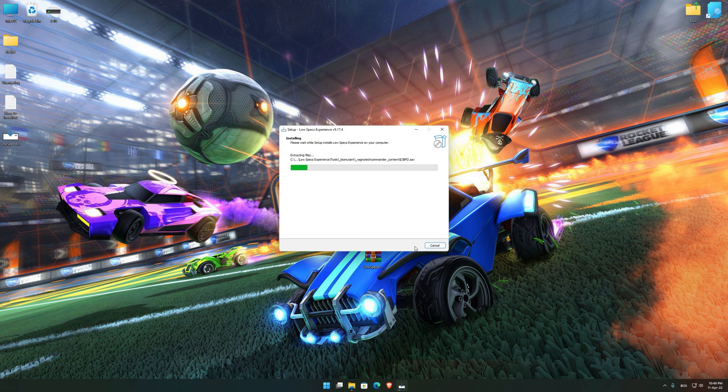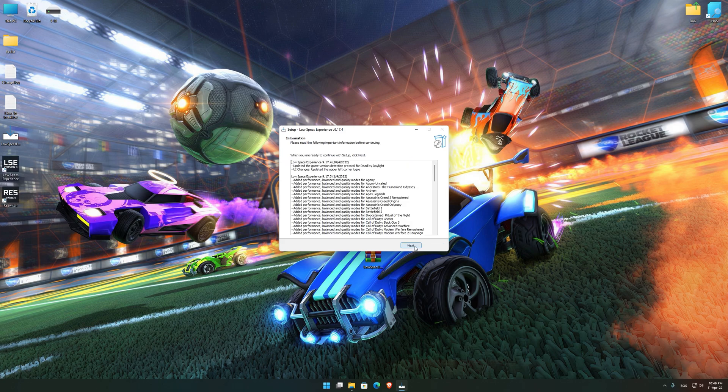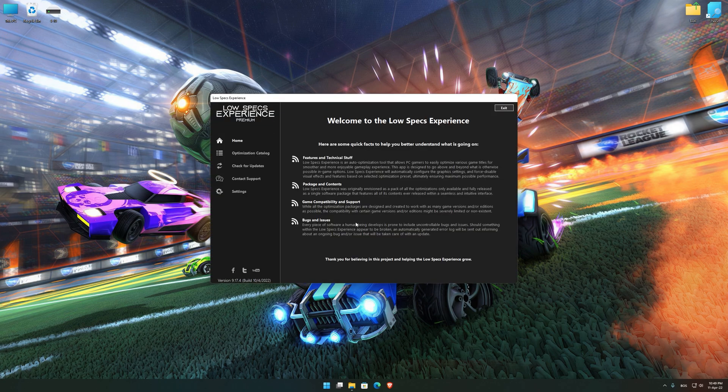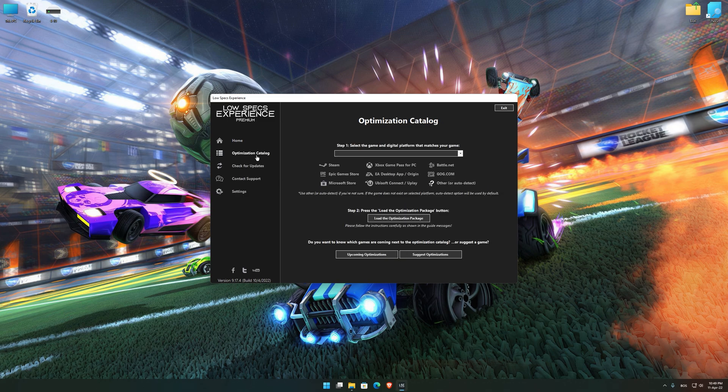First of all, start the installation process for the Low Specs Experience. Once it's done, start it from the newly created Desktop shortcut and select the optimization catalog. From the top of the menu, select the applicable digital platform and then select Rocket League from the drop-down menu.